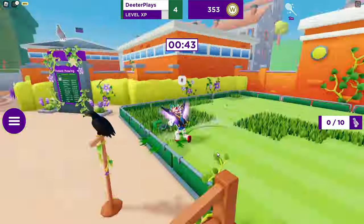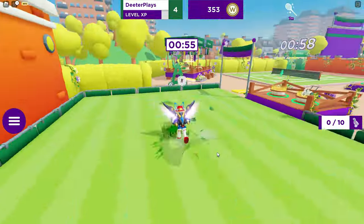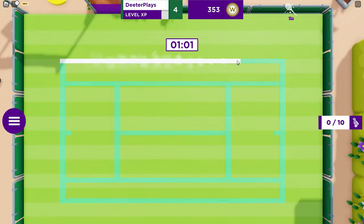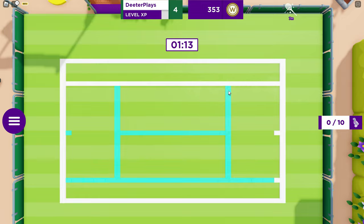Once we do that, we will get the badge and we will get the item. So that's basically what we need to do — go through, mow three of the lawns, and mark them as tennis courts. Once those three are taken care of, you've got all these tennis courts that you can go and start playing games on as well.